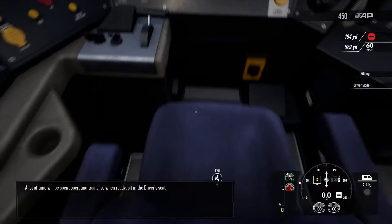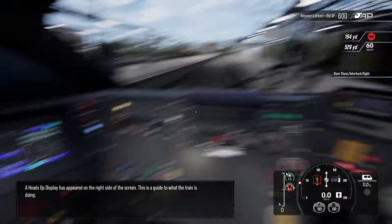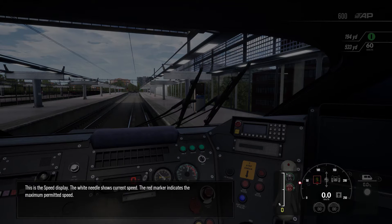A lot of time will be spent operating trains, so when ready, a heads-up display has appeared on the right-hand side of the screen. This is a guide to what the train is doing. This is the speed display.